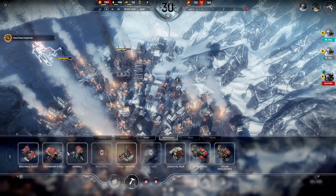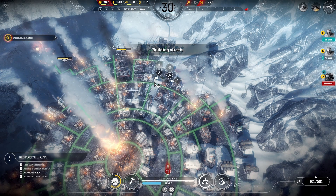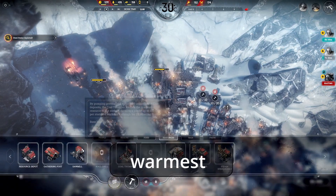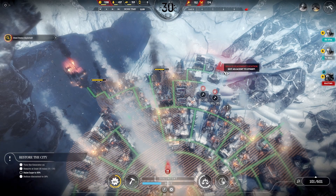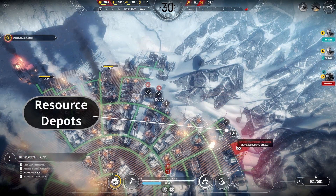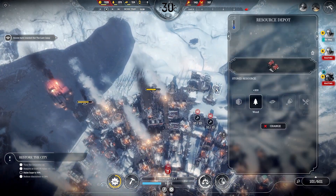Looks like we have another rescue operation to run. We'll place two gathering posts nearby and directly send some workers to the site since it's only negative 30 degrees. This is the warmest it will be in this scenario, so you really want to have the city cleaned up by the end of the week. At this point, we're going to place a few resource depots and assign our current one to coal for our outpost delivery.